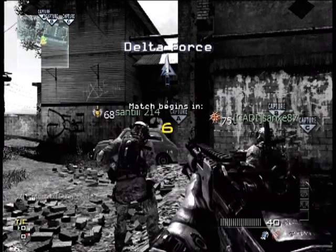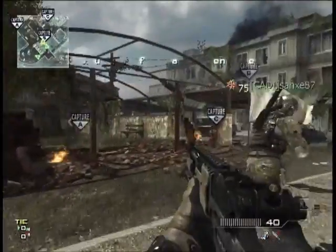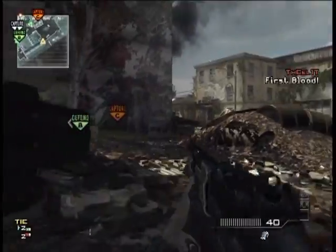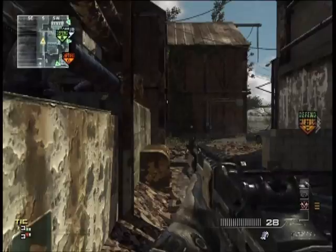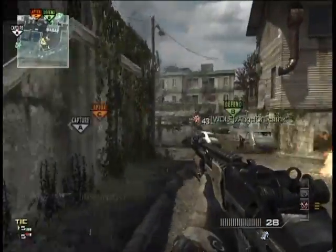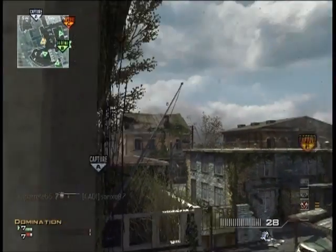Hey, what's up guys, Mongoose here. Today we're playing some standard domination on the map Fallen. I'm using the MK14 - first time I've used this gun, I've literally just unlocked it this gameplay so it's completely bare bones, no attachments, no proficiencies on it whatsoever. My perks are Sleight of Hand Pro, Quick Draw Pro, and Marksman Pro. I'm running the Specialist Strike Package with Tier 1 Assassin, Tier 2 Blind Eye, and Tier 3 Scavenger.